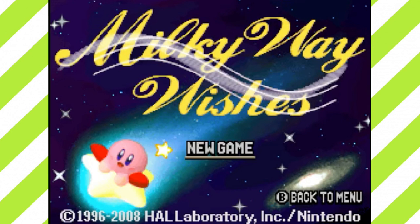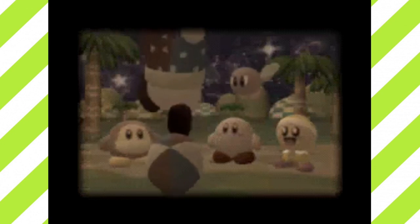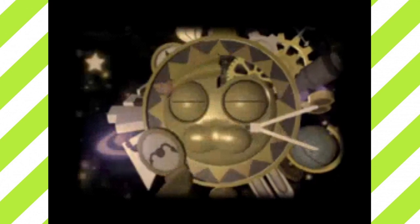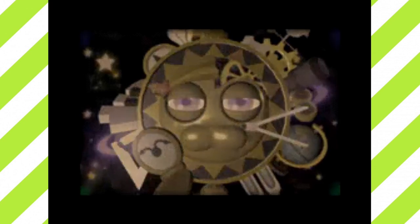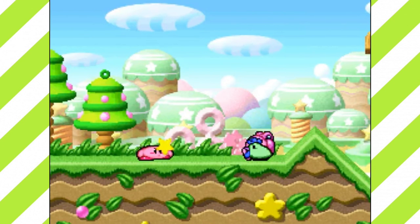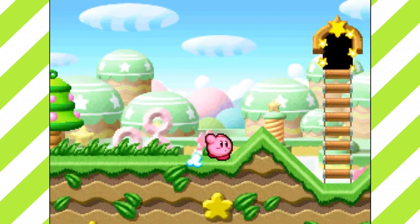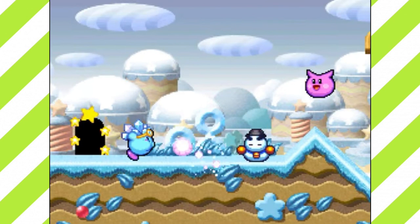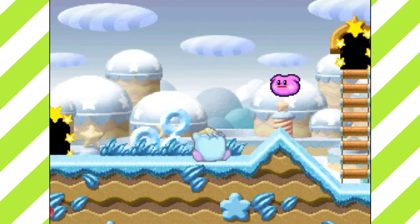Milky Way Wishes: the Sun and Moon are fighting. A guy called Marx tells us there's a way to stop them — by asking Nova, a giant comet that can grant any wish. But to awaken Nova, Kirby will need the power of the stars from all across the galaxy, so Kirby hops into the warp star and flies off. In this mode everything is slightly different — you can no longer get powers by inhaling enemies; you'll have to get them from Copy Essences Deluxe, orb-like things that let you learn an ability you can access at any time. Exceptions include Crash, Mike, Sleep, Cook, and Paint, which are obtained normally.